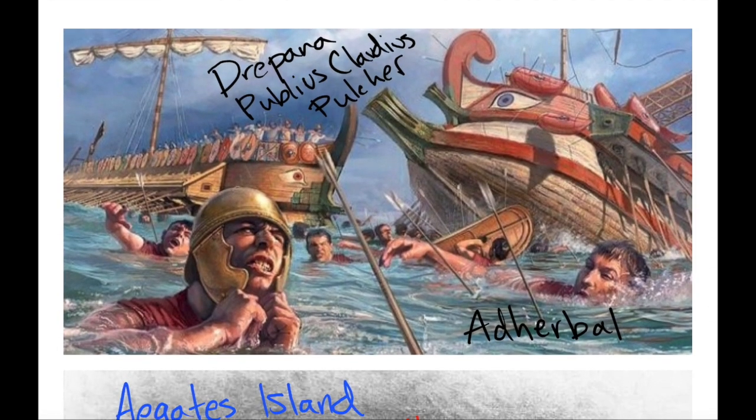The next battle was the Battle of Drepana, which took place in 249 BCE. The story goes that the Roman general Publius Claudius Pulcher threw sacred chickens into the water because they were not eating — which, according to religious signs, was a bad omen. Thereafter, he was defeated in battle by the Carthaginian Adherbal.